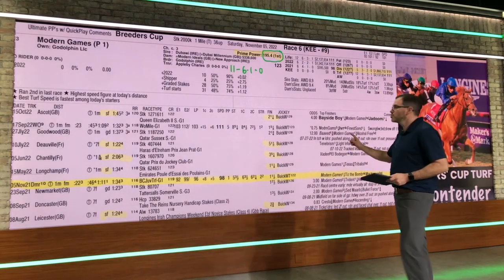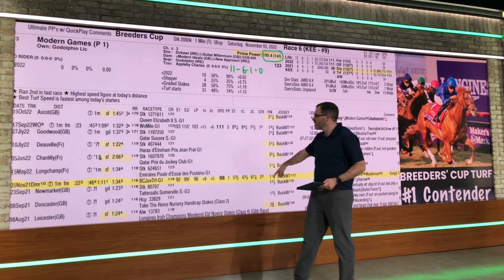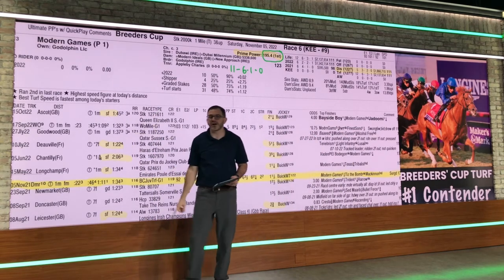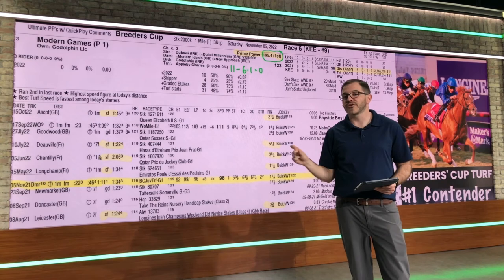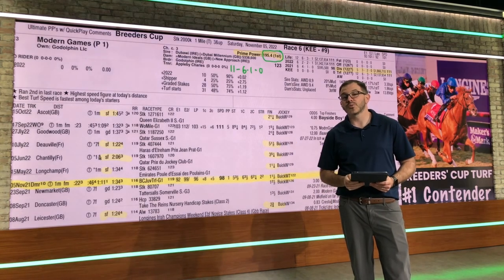One thing to pay attention to with Modern Games — you see these losses that I have highlighted: a second place, a fifth place, a third place. Over on the left here, the footing that day was soft. Those are all on soft ground. So while Modern Games is definitely your number one contender, if it's a rainy weekend and the ground turns soft, Modern Games may be a horse that you can play against because of that factor.